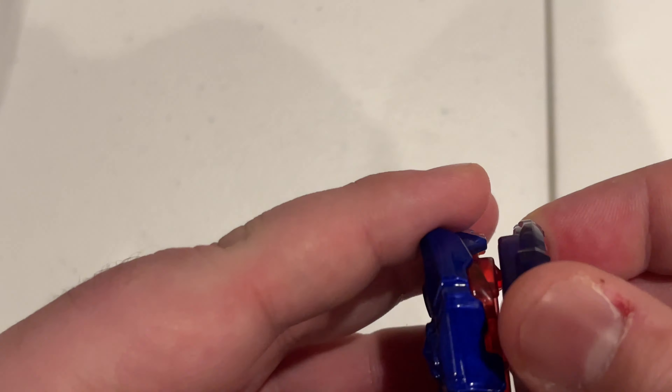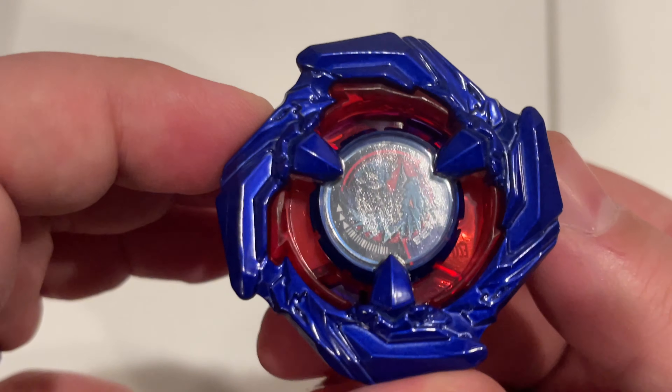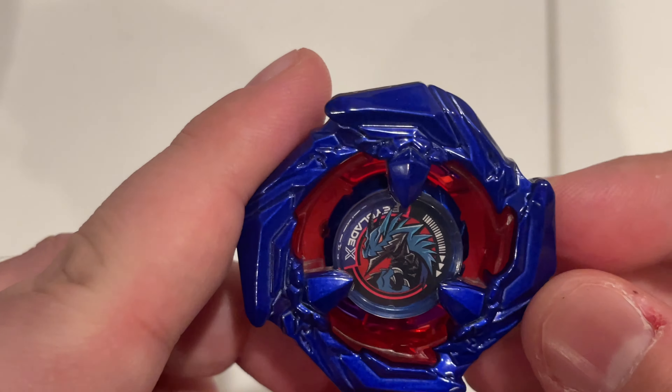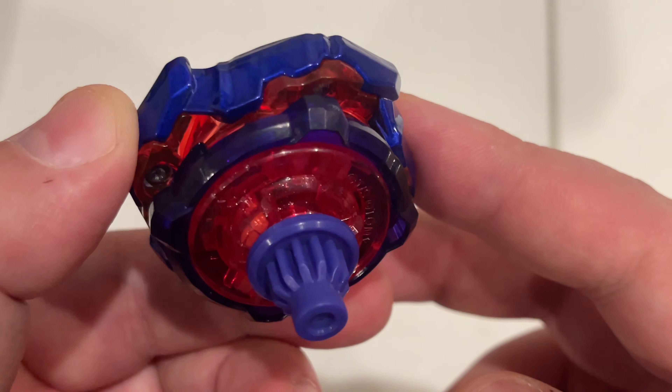This is just beautiful. Let's go ahead and get our bay put together here and do a test launch. So there it is, all put together — Cobalt Drake 460 F.